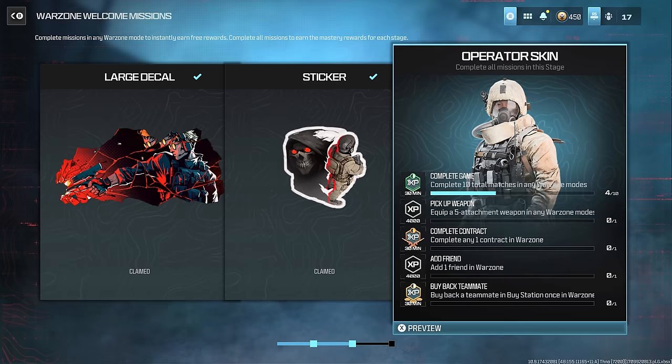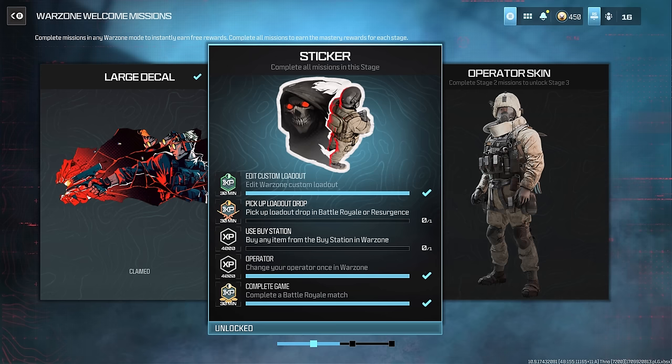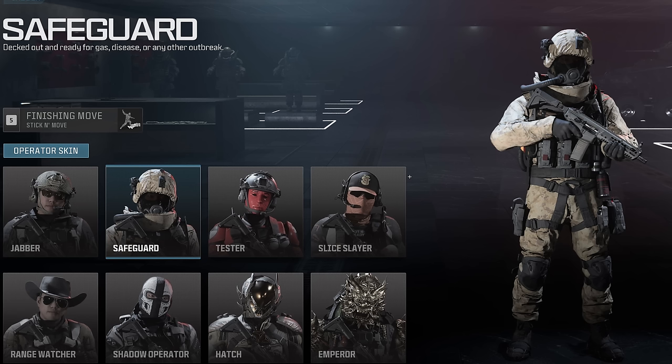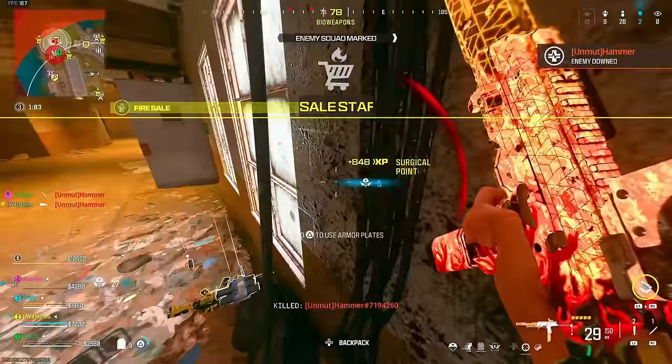A quick reminder: the Safeguard operator skin is still available through the Warzone Welcome missions. Many players are still slowly receiving these. It's completely RNG-based — if you load in and find the welcome mission, you can get it; if not, you'll have to patiently wait. Comment below if you've recently gotten these Warzone Welcome missions since Season 3 started.